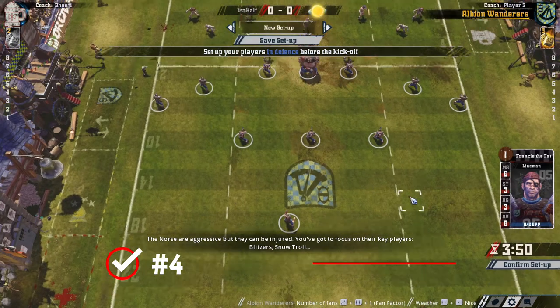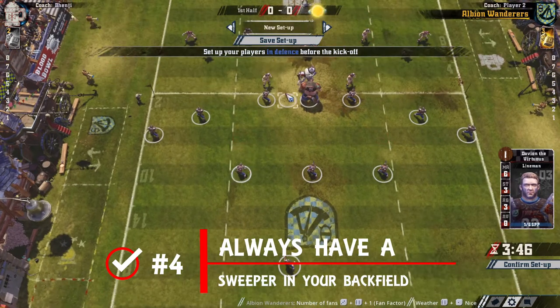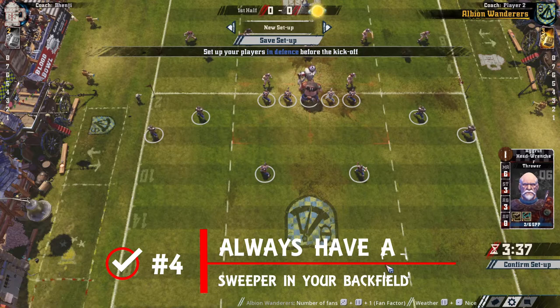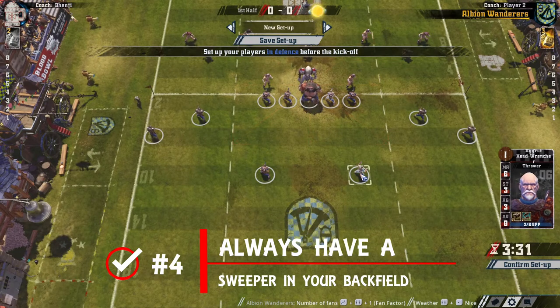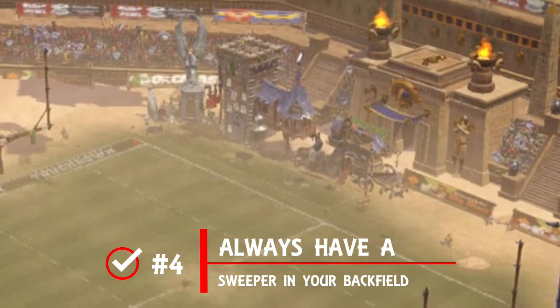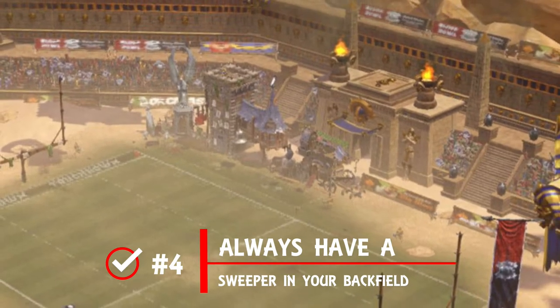Number four: as a general rule, play a safety — or sweeper, or whatever you want to call it — in your backfield, so you've always got someone to act as a last-ditch defender. Even stalling and creating a tackle zone may be enough to slow the opposition down long enough for your teammates to get back and help. There's only finite space where the meat of the action is, so it's not too much bother to sacrifice one player to this safety valve role.